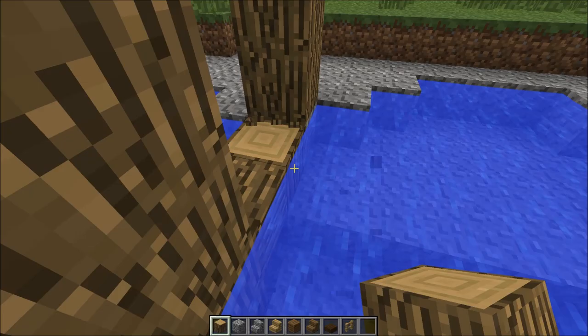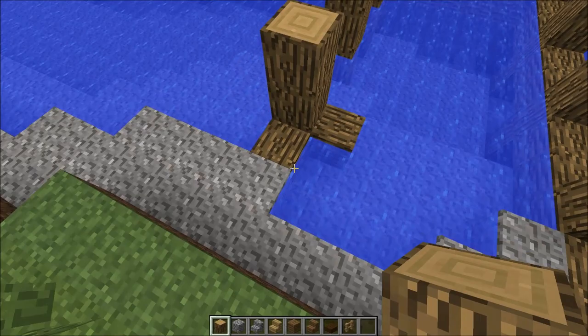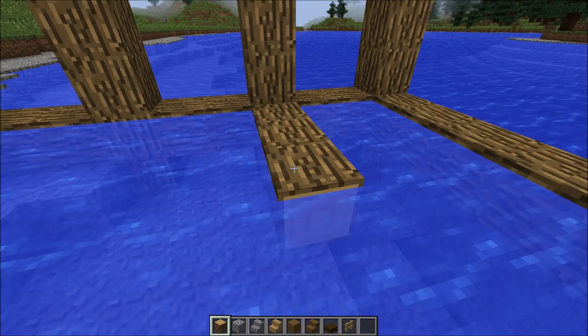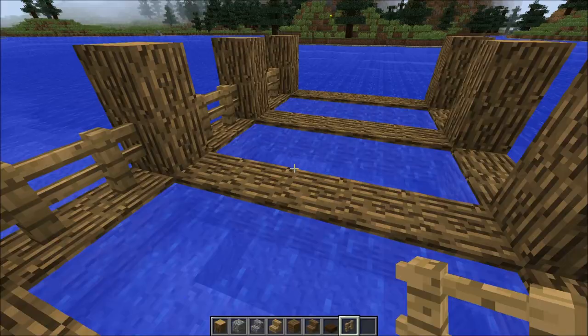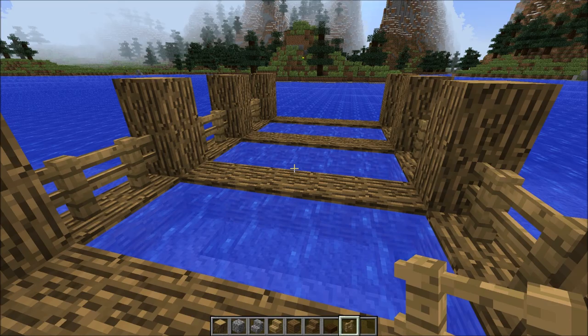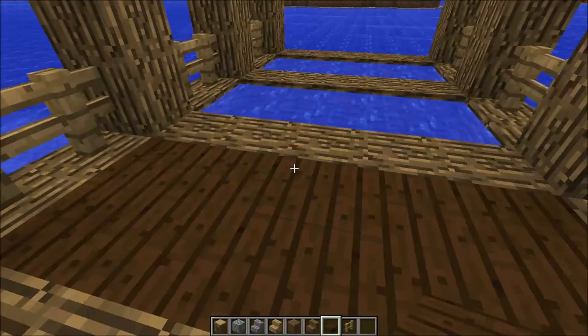Whoops, messing up already — actually that's not that bad, it's probably what I wanted to do anyway. Bring it up right there, doesn't look bad at all. Boom — place that there. Now get some fences and place them in between the spaces between these logs. Let's try dark oak wood — that actually does not look too bad.